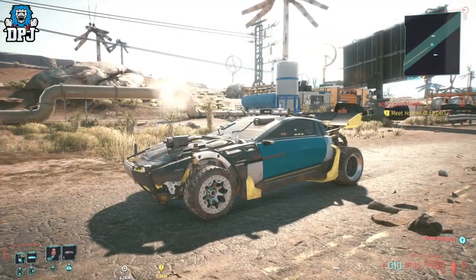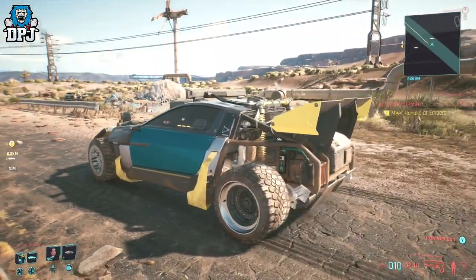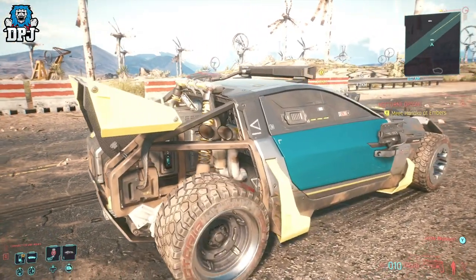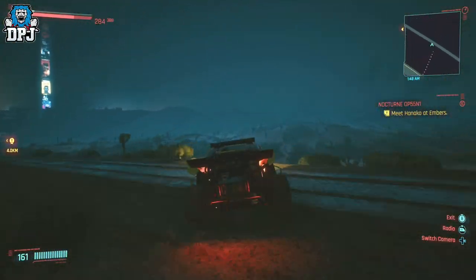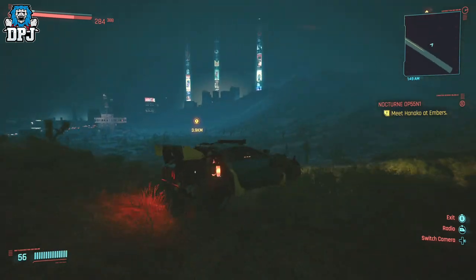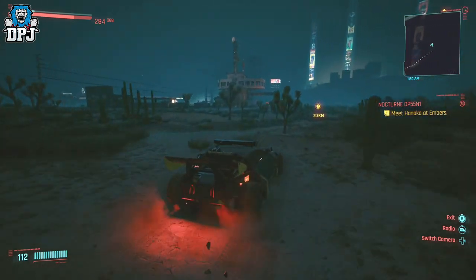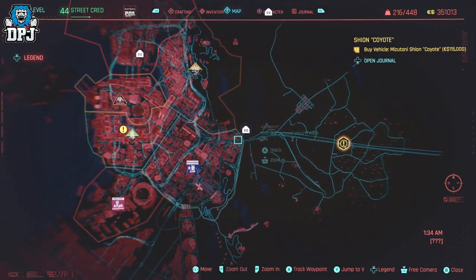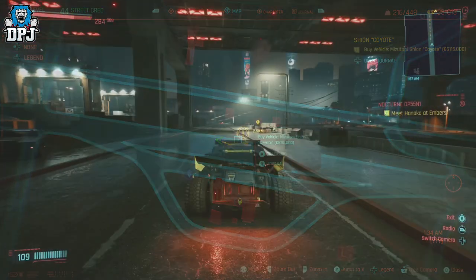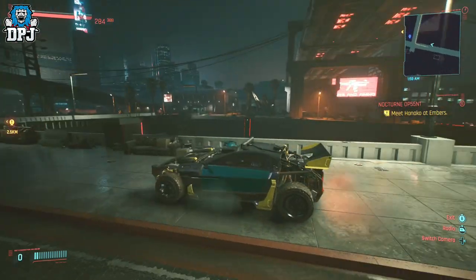Next up is the car I've already made a dedicated video on — I believe it's one of the best all-round cars in the game and not many people know about it. It's called the Misitani Shion Coyote and it's basically a road-legal rally car. It nearly touches 200mph, is the best handling car I've used in the game, and it's as good on dirt as it is on tarmac. It becomes available at street cred level 20 with your presence known in the Badlands, and will cost you 115k eddies. It's all-wheel drive, 570bhp, and weighs 3,350 lbs. This is a must-get — go and get it, you will not regret it.